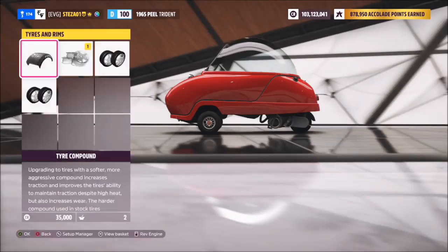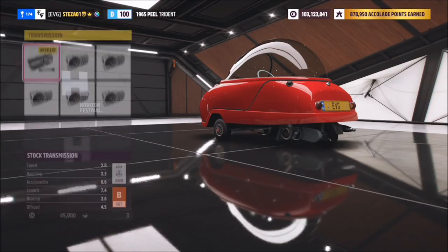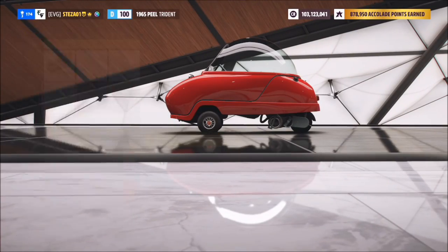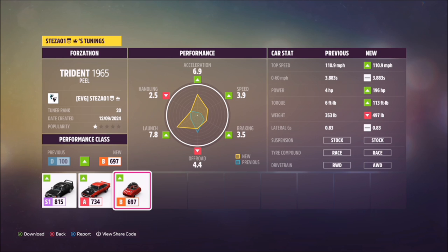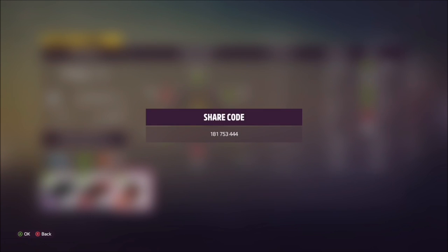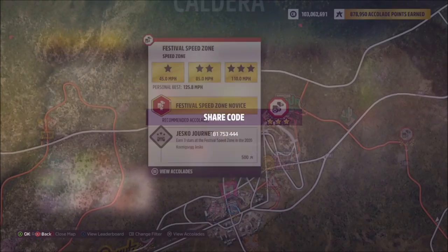If you're going to do it yourself, change the engine, change the drivetrain, and then play about with tires and various other upgrades. If not, I've created a tune called 'Forzathon' — the share code is on screen — and that will bring it up to pretty much max B class to complete the challenge.